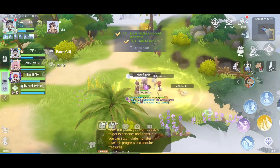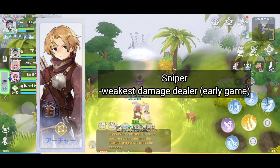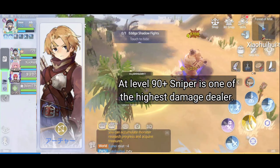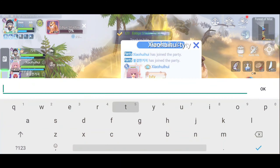As for Snipers, they are the weakest damage dealer in the game — unless the NA server early introduces the Varius Core R, which is the Sharp Shooting core for Snipers, in which case the meta changes.